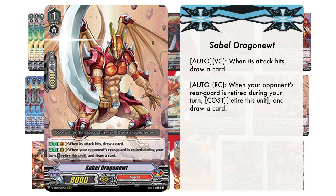And to end everything off, we're going to be running 4 copies of Sable Dragoner. Its first skill reads: Auto, Vanguard Circle — when an attack hits, draw a card. Its second skill reads: Auto, Rear Guard Circle — when your opponent's rear guard is retired during the turn, cost — retire this unit — and draw a card.